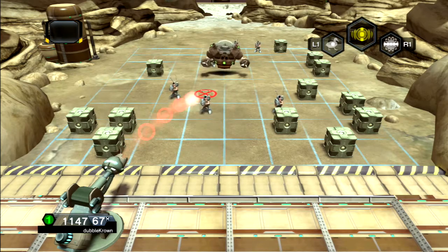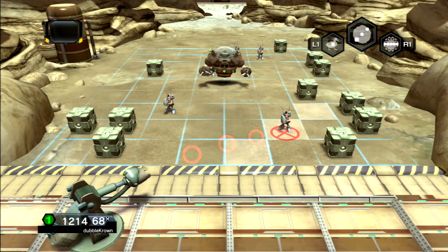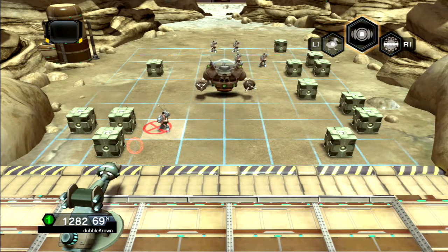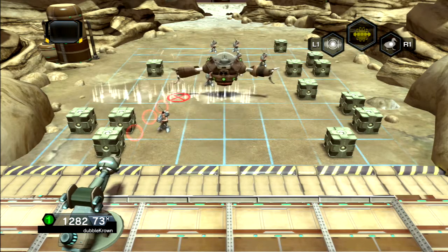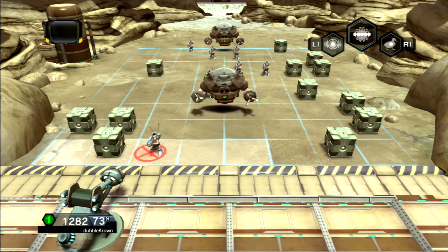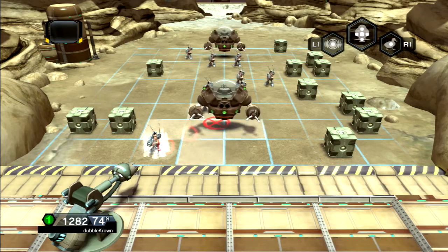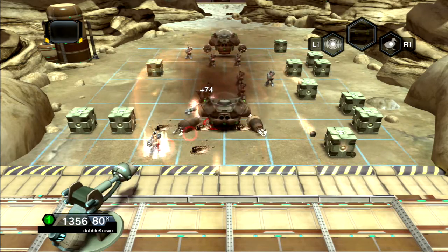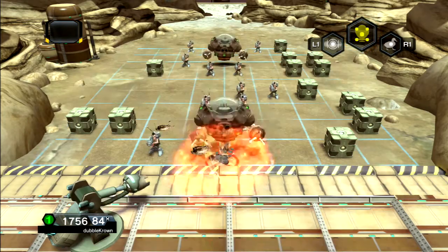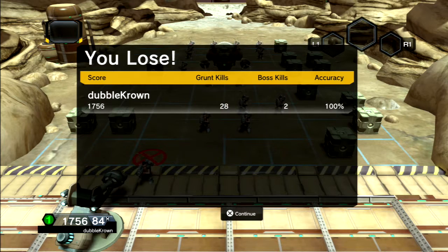This is not good — we're only hitting one. We need to get the guy at the front here, and this guy here as well. Let's hit the big fat guy. We've got to get this guy here — there's no doubt about it. And now we've got to hit this fat controller here. We've got to hit him again because he's still coming for us. Is he going to die this time? And this guy's come on top of us — so we've lost. Accuracy 100%. Boss kills two.